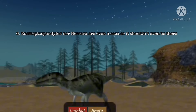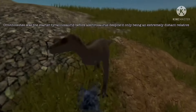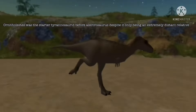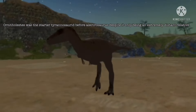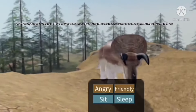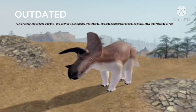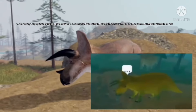Number 6: Neither Eustreptospondylus nor Ceratosaurus are Carcharodontosaurids, so they shouldn't even be there. Number 7: Ornitholestes was the starter Tyrannosaurid before Eotyrannus, despite Ornitholestes only being distantly related to Tyrannosaurids. Number 8: Eocarcharia was the first textured dinosaur. Number 9: Contrary to popular belief, Triceratops has only had one remodel — the current version is not a remodel; it's just a textured version of version 2.